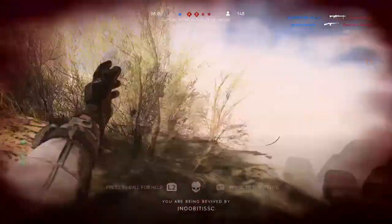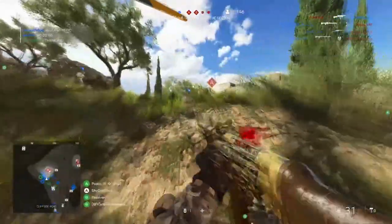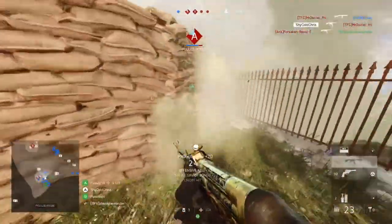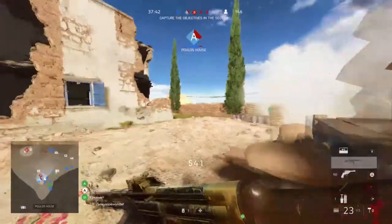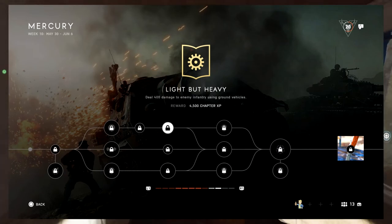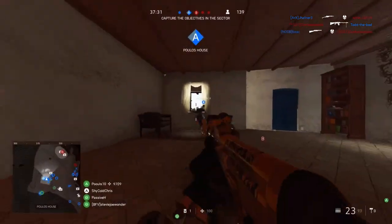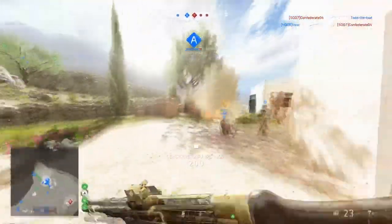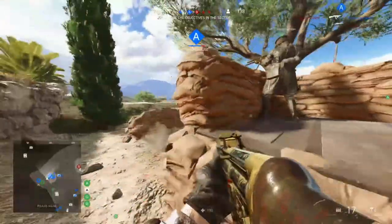The second top assignment is to deal 200 damage while in an aircraft. I would have done this path, but I don't like using vehicles. If you're a really good flyer, you'll get this done relatively easily, but for those who never had piloting experience, just try your best. The third top assignment is to deal 400 damage to enemy infantry using ground vehicles — tanks or transport vehicles with guns on top.